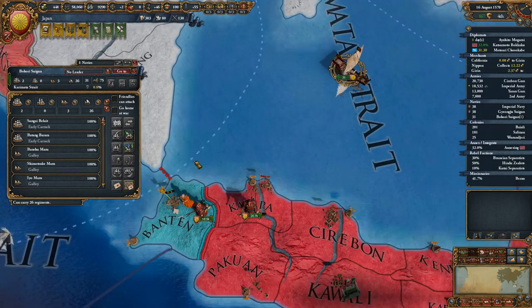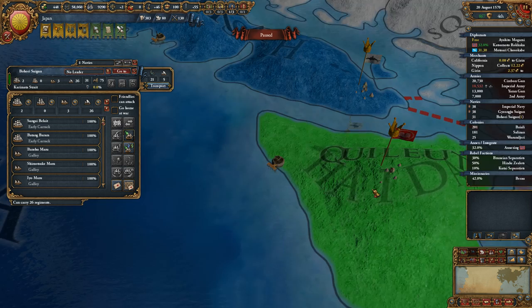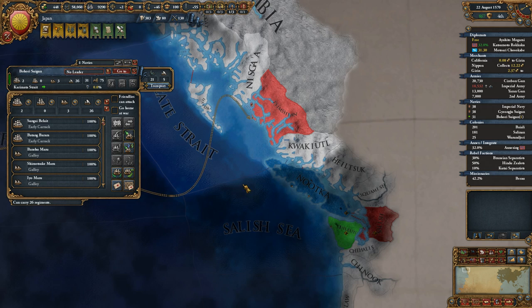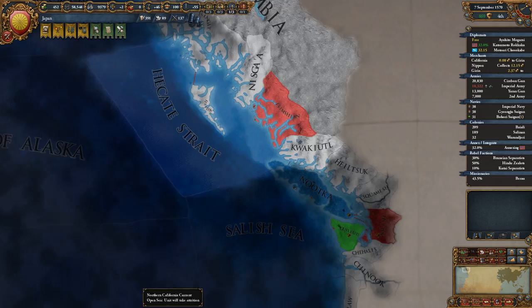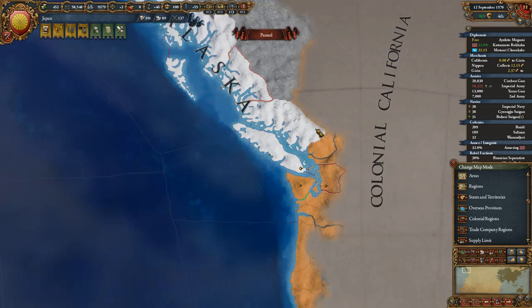It's high time we grab this navy. Instead of going after Korea or something, we're going to ship this navy all the way over to here. Now that we have the ability to, we should conquer these natives — see if we can get a colonial nation started up there a little bit quicker. Let's take a look at the colonial regions map mode.